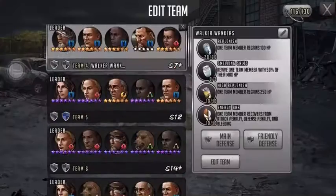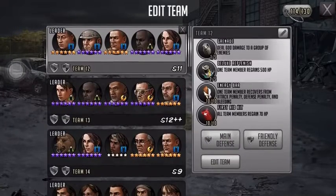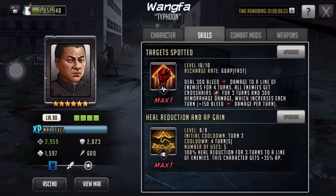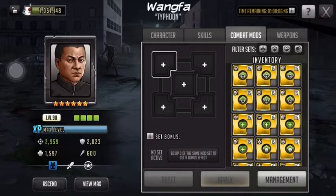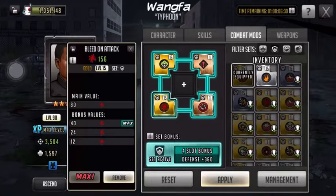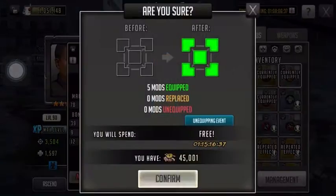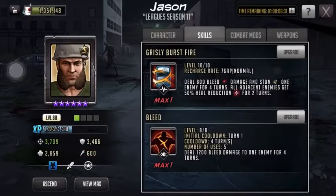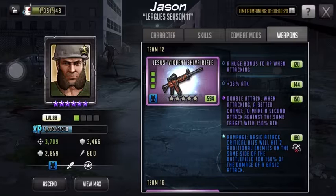The teams I've got him on are my Wangfur team. Maxed out Wangfur is quite strong — great for a bleed team. I haven't selected any mods, but I would recommend defensive just so he can last on the team a lot longer. Next is Jason. I gave him this double attack rampage weapon because it can help a bit.